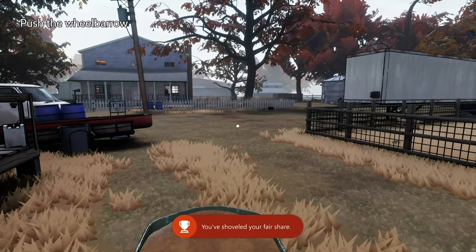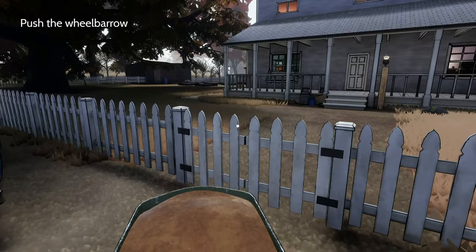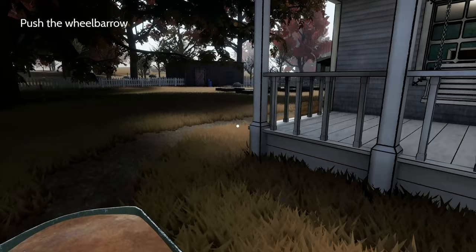There we go - the Fair's Fair achievement. All we need to do now is hold up on the left stick and it will automatically direct the wheelbarrow to the location we need to go. Don't worry about remembering where to take it - it does it automatically when you hold up on the left stick.